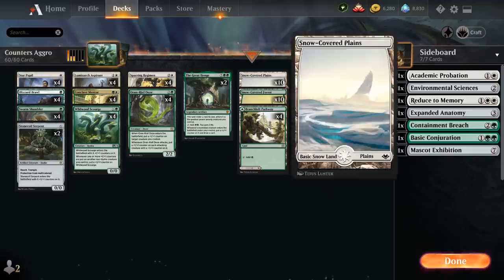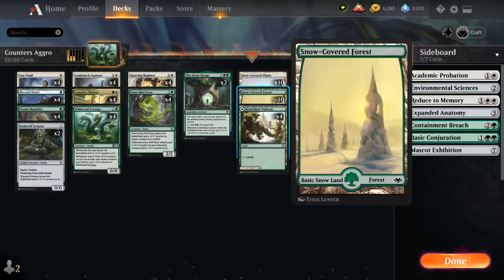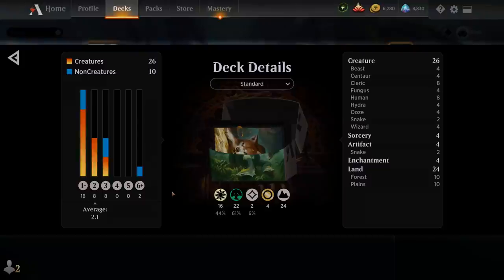The mana base features twenty snow-covered basics — ten snow-covered plains and ten snow-covered forests — plus four of the green-white pathway. That's our deck; now let's jump into some games.